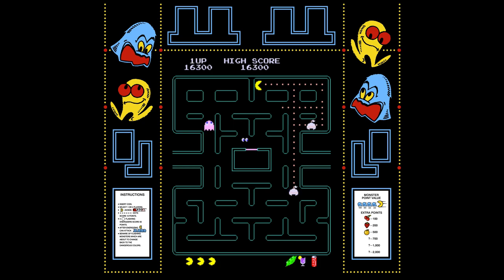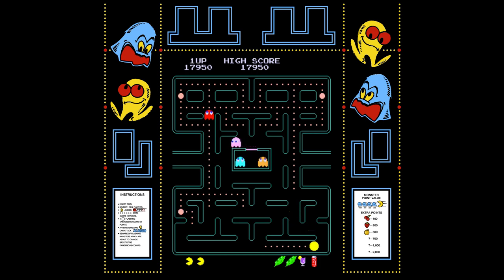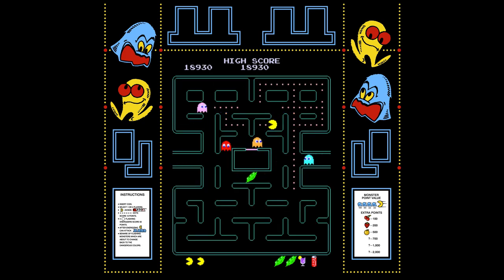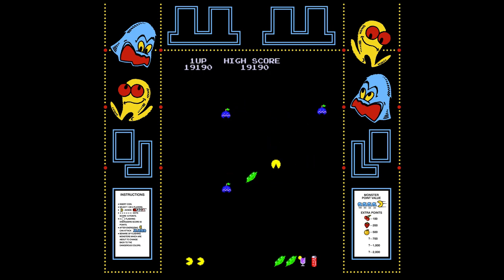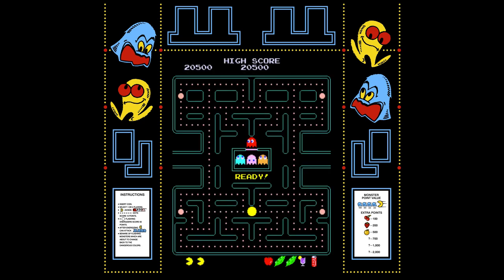The last couple times I have played this, I have been able to get a full combo — 3,200. I'm not saying I'm an expert, I'm just saying I know a few strategies that are helpful. The way the game's code works — because I took a coding class — in original Pac-Man, if you eat a power pellet, the value triggers all ghosts to become edible.